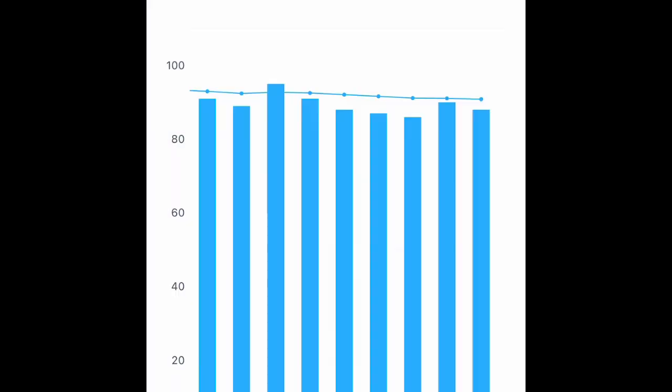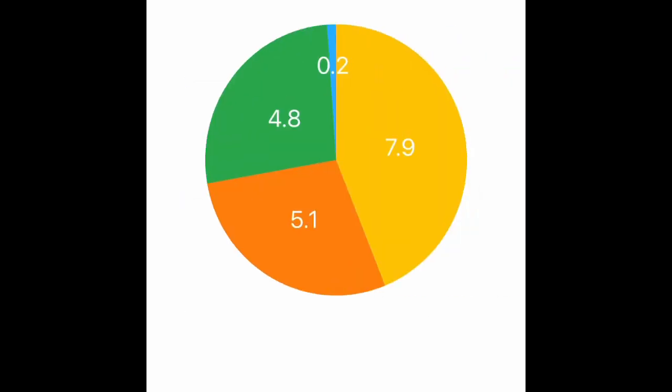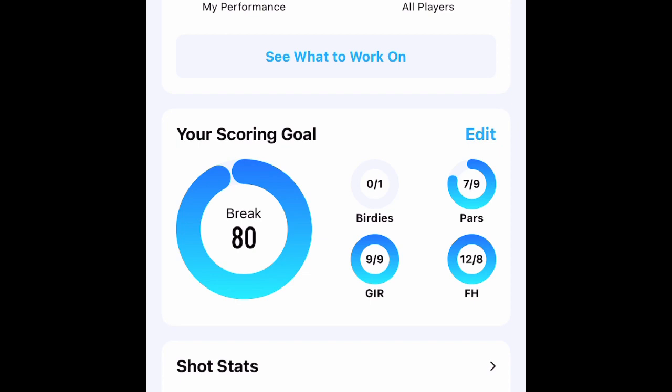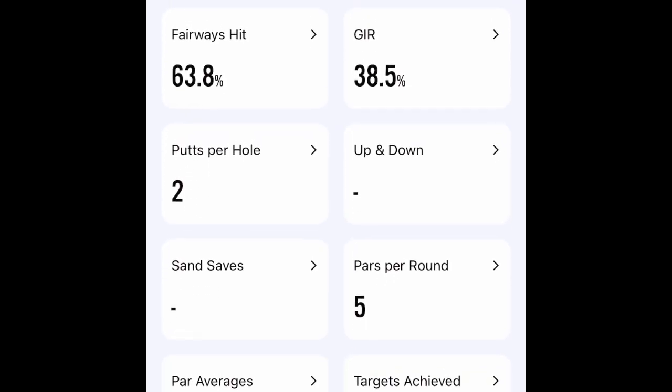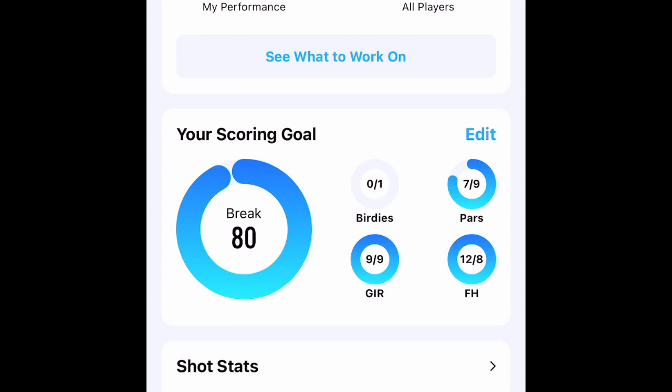I'm just going to scroll back through some of these screens. The one I want to really emphasize is the putting screen — that's where you're going to be saving the most strokes in your game. It's very important to be successful on that green. Another great part of this app is you can set goals and it's going to give you a template to follow to reach those goals. It's my favorite thing about this app. I can pay attention to this throughout the round and it'll give you updates about every two to three holes on where you are making the best ground for that template — fairways hit, greens in regulation, putts per hole — all great, useful information.